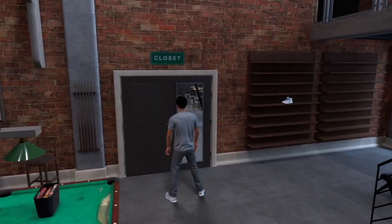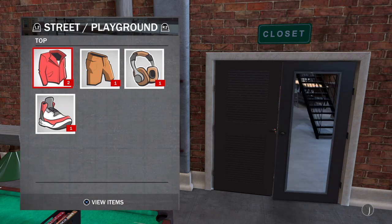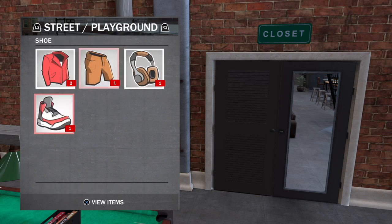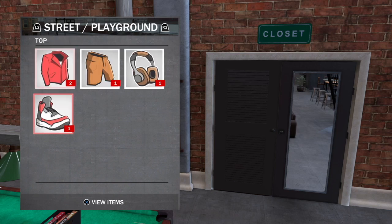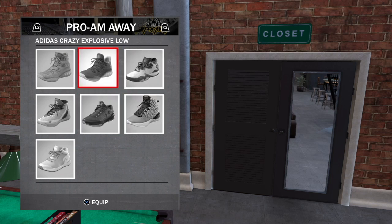Then what you want to do is enter the closet. Once you are inside the closet, you're able to see your street/playground gear and also your 2K Pro-Am gear, and you just want to choose that shirt. You have everything in there, you can see everything — there's the Pro-Am gear, you can choose shoes and what you want to wear. And that's how you complete the objective for your phone.